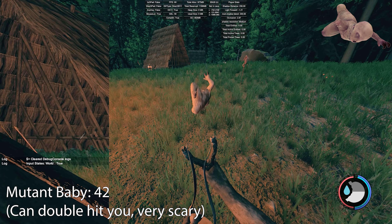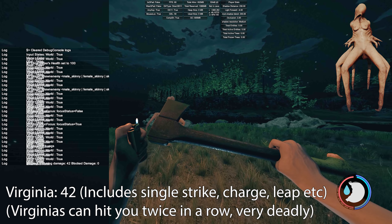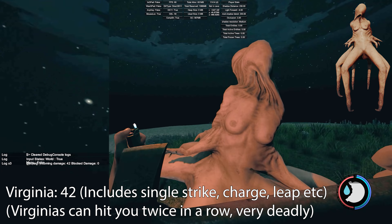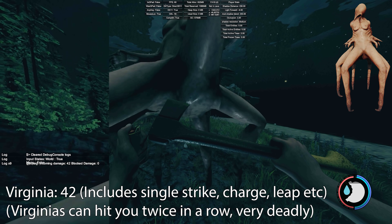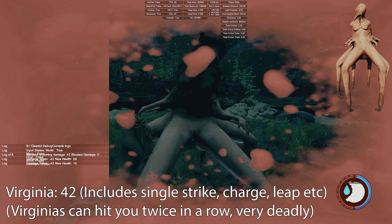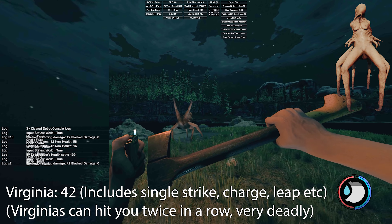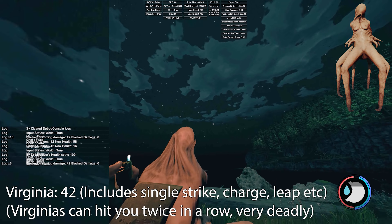Babies are next — they do 42 damage and can double-hit you, which is scary. Next is Virginia, also doing 42 damage. She can double-hit you as well, which I think might be a glitch — you take damage twice. When you're taking 42 damage per hit, an 84-damage hit can be quite deadly. All of Virginia's attacks do 42: the jumping attack, the single strike charge — all 42. A lot of enemies do triple attacks like the armsy and cannibals, hitting you three times, which is the worst.